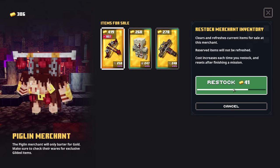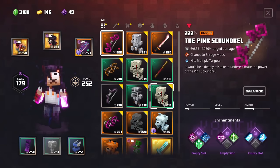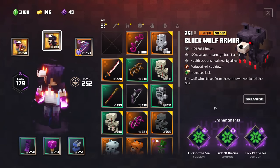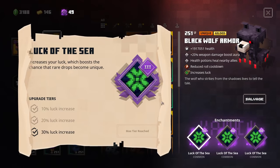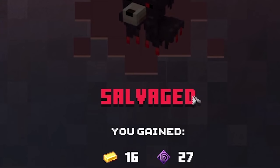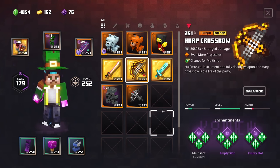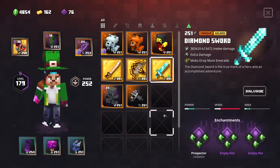So there you have it — the quadruple Luck of the Sea enchantment on my Black Wolf Armor. I definitely suggest you get your hands on this combo as well, but it's impossible — this is definitely cheated. You won't be able to get your hands on this in the regular way when playing Minecraft Dungeons. But it was definitely a lot of fun showcasing this one. Guys, let's say farewell to the Black Wolf Armor — it was a lot of fun. So next time we're going to check out the quadruple rampaging Master's Katana, a Harp Crossbow with quadruple Multishot, or a Diamond Sword with quadruple Prospector. This is going to be so much fun. We also have the Auto Crossbow, but that's going to be for another time.